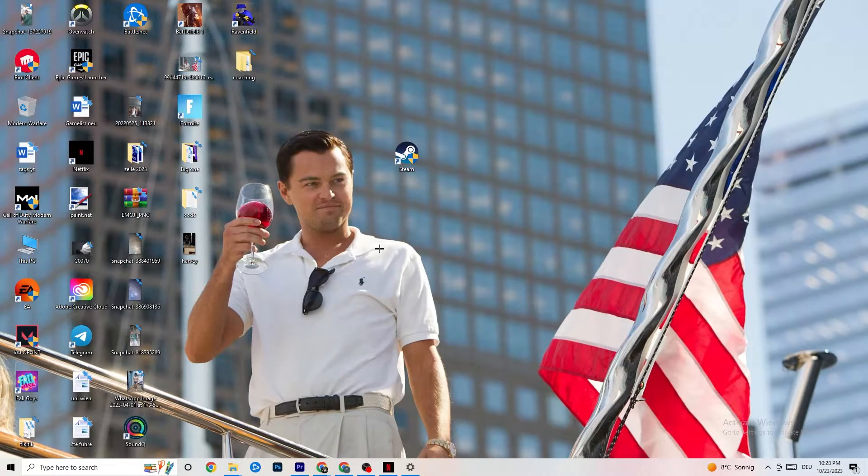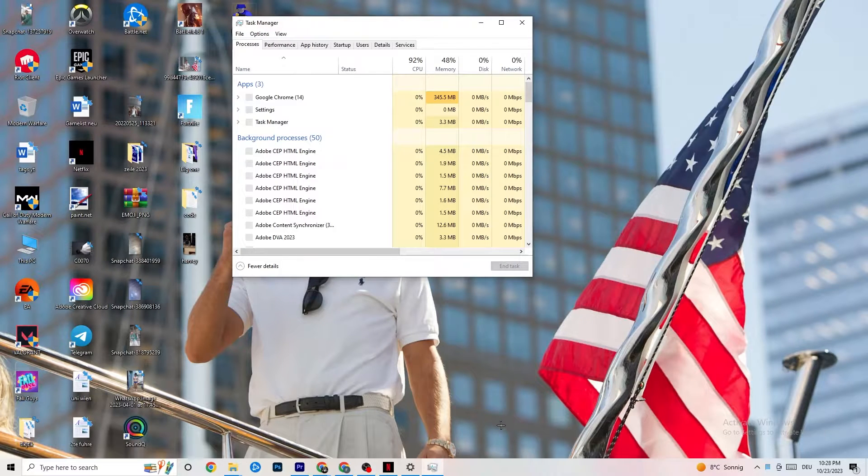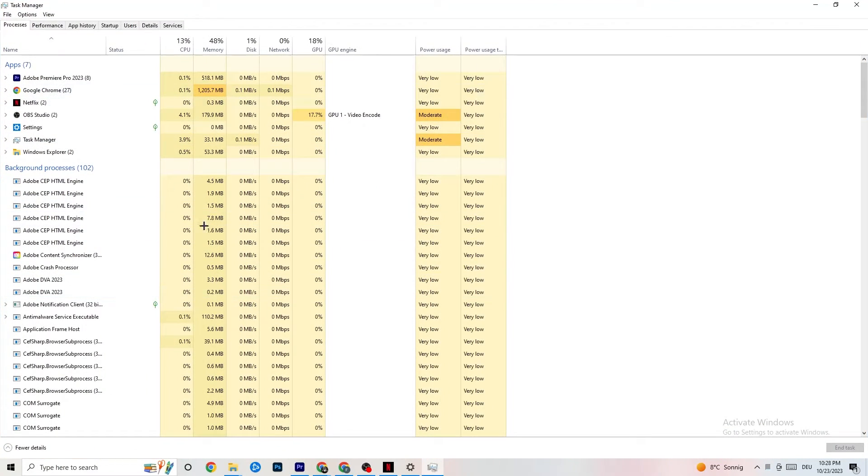The next step is to open Task Manager — right-click your taskbar and click Task Manager. Maximize it and navigate to the Processes tab. Check for high CPU or GPU usage, as something may be consuming too much performance. Go to Apps and Background Processes that are not related to your drivers or Windows, right-click them, and hit End Task. Do this with every application or background process taking too much GPU or CPU power.